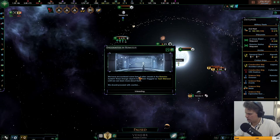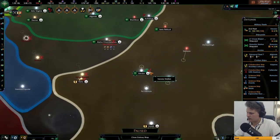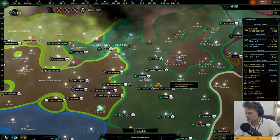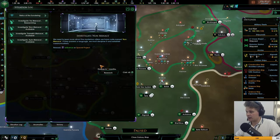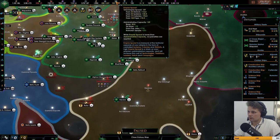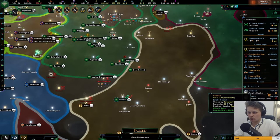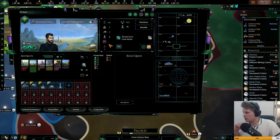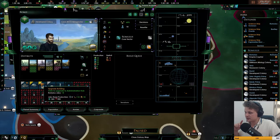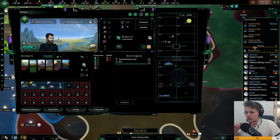We have encountered the same form of alien vessels in the Romulus system — some sort of malice. Let's find out who the hell they are. Empire sprawl is at the max, we do want to get a few buildings for that. We have everything we want in here — we're lacking amenities. We can upgrade that for more amenities and two more jobs. Not a bad idea.